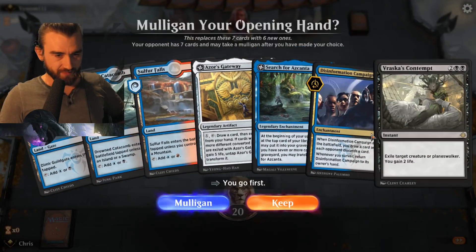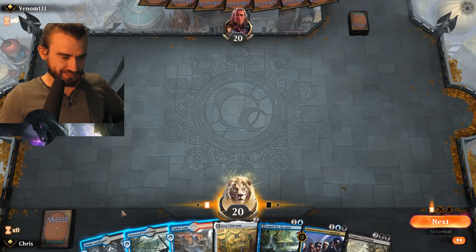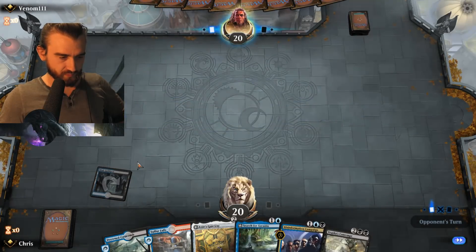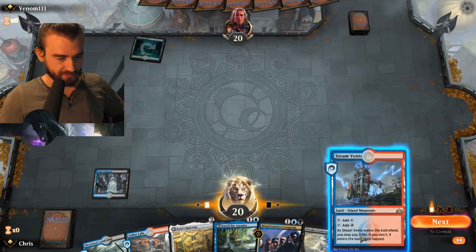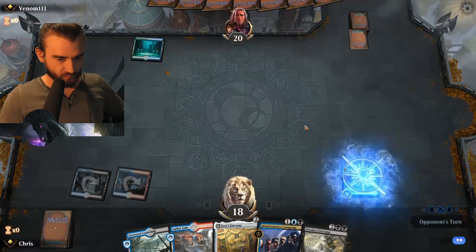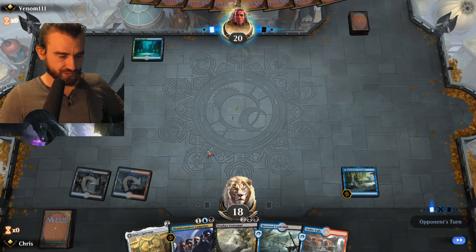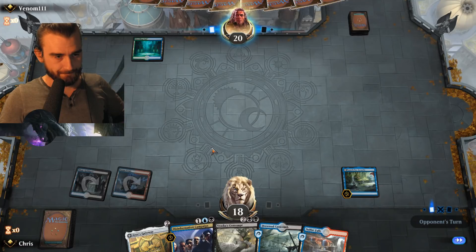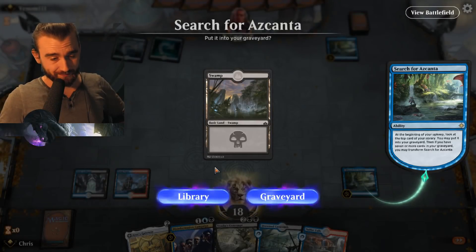How did you know we had four Bolases? Usually people run one or two, right? So I mean, it's the safest bet maybe. New hand: Azor's Gateway, Search for Azcanta, Disinformation Campaign — yeah, this is a keep, a bit slow but super slow. We'll maybe get there. This could be mono red — we are in trouble though. Oh, it's not a Breeding Pool — it seems like Merfolk. I want Search for Azcanta down working as soon as possible. Probably Disinformation Campaign next turn to draw us a card and get closer to something.